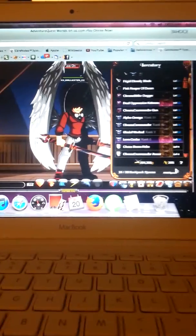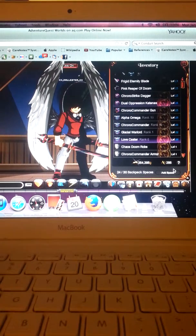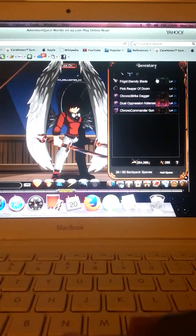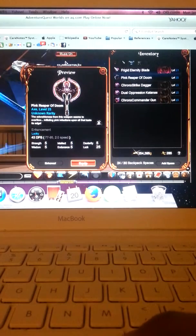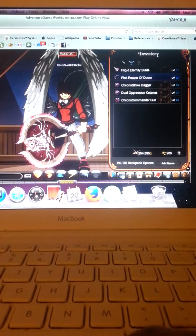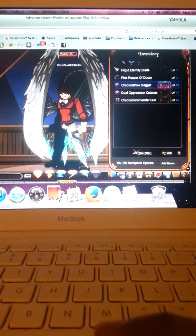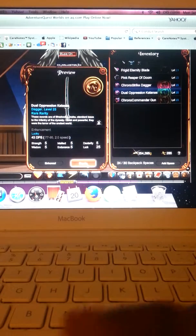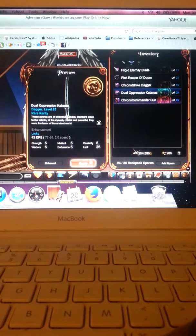285 ACS. I'll be showing you the account now. These are my sword weapons: Cross, Daggers, Dual Oppression, Katanas, Chrono Commander Gun. That's all my weapons.